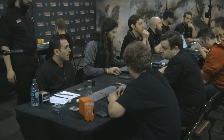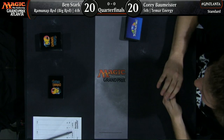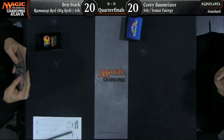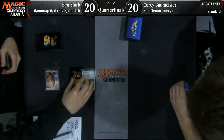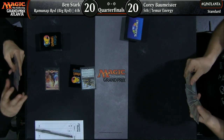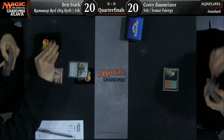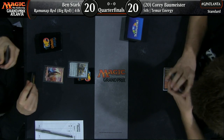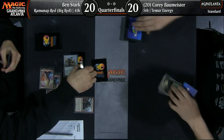Welcome back to Atlanta. Marshall Sutcliffe in the booth with Jacob Van Loonen. We've got our quarterfinal match set up, and this is going to be fireworks. We've got Corey Baumeister versus Ben Stark — Ramonop Red — and it is a version of Ramonop Red that Ben has tuned specifically for this tournament, playing against Corey Baumeister playing Teamer Energy. Both decks are tuned for the tournament, though Ben is operating with a much bigger departure from the norm as far as the red deck goes.